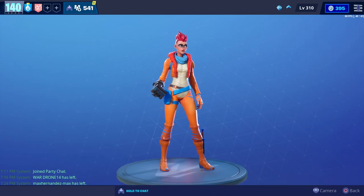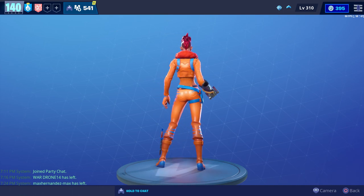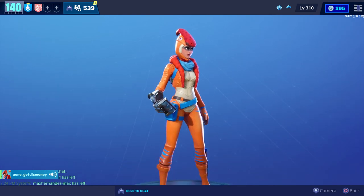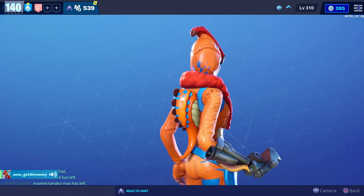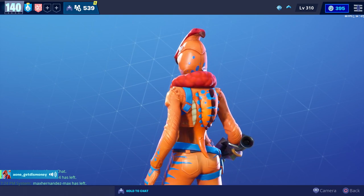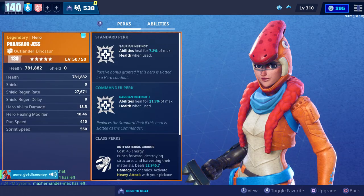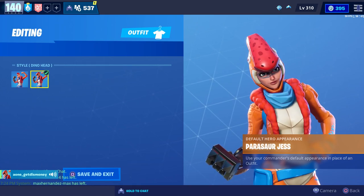This is what she looks like before you upgrade her. After maxing her out, the only accessories we got were a helmet after the first evolution and a back blimp after the second evolution. This is what she looks like when she's fully upgraded. In order to equip the helmet you will have to go into your locker and equip the different edit style.